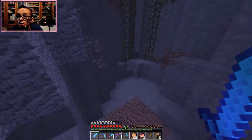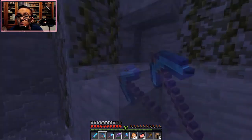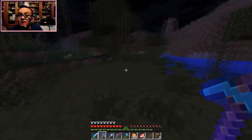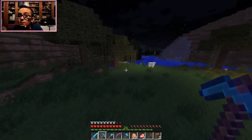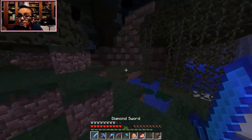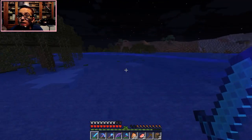Everybody was freaking out, wondering what happened. Tons of people were getting checked out because of the bomb threat, and they also had siblings at the schools involved. Anyway, there was a bomb threat — pretty crazy stuff. There's a torch here, so someone's been here, but let's just run from these mobs.